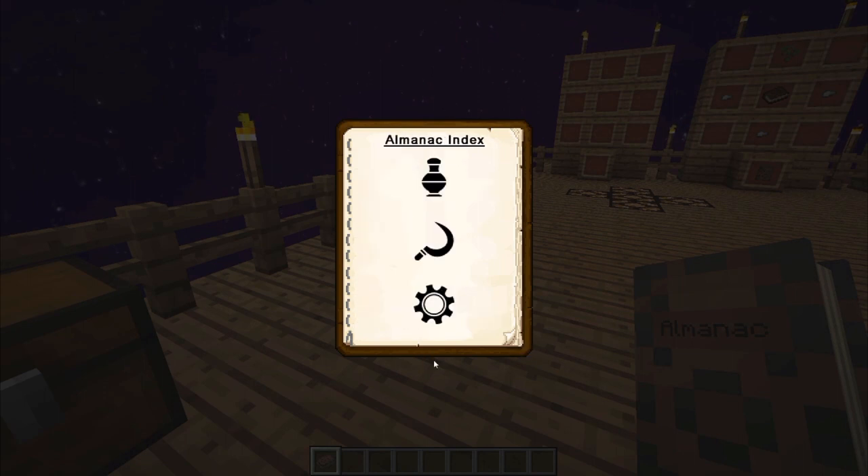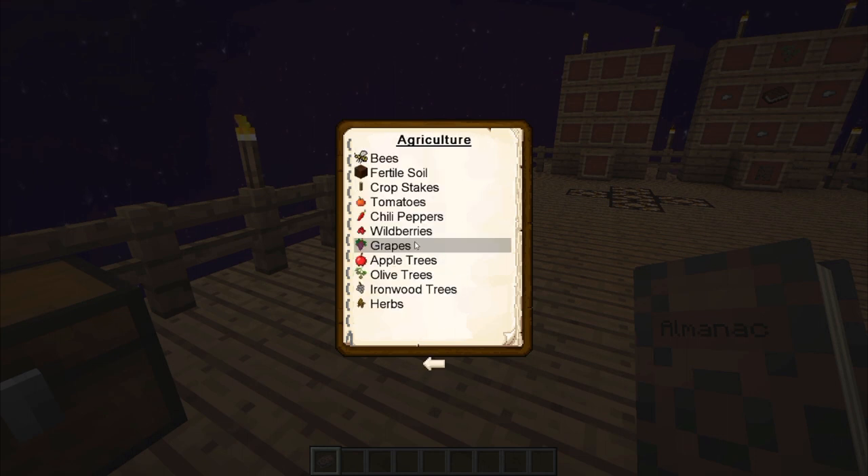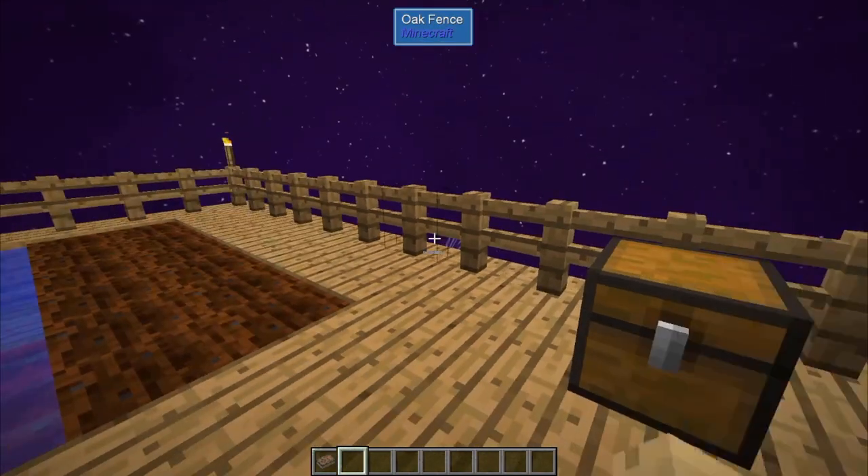It shows a lot of different decorations that can be made, as well as different things that can be produced, such as alcoholic beverages and elixirs, and the different types of agriculture. The ones most commonly I get asked about are tomatoes, chili peppers, and grapes specifically, so we're going to talk about those today.